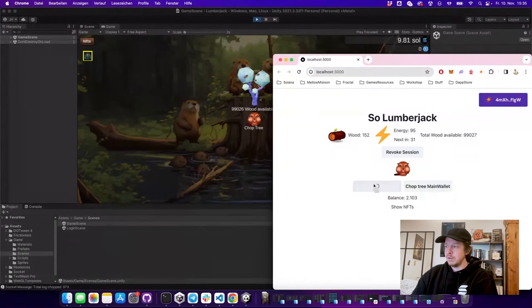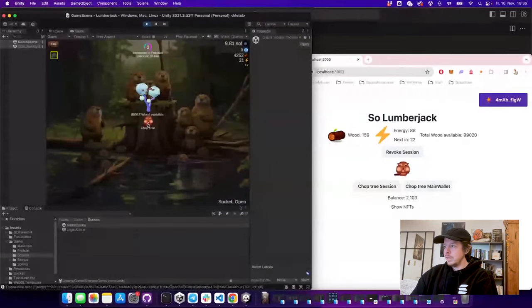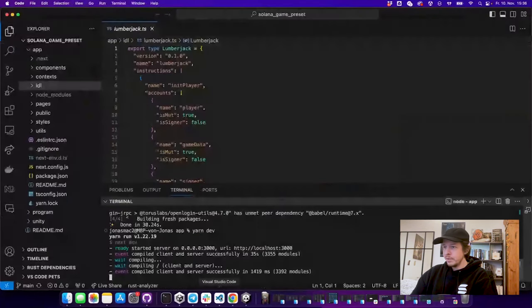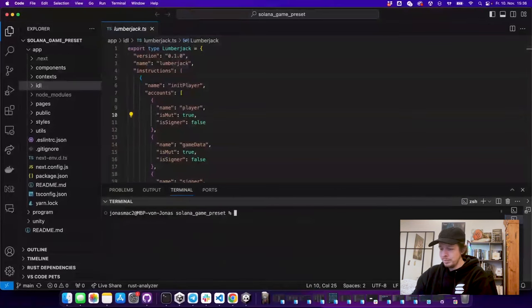Now you can see I can also chop trees with this session — the key pair is saved in the browser and it's funded with a little bit of SOL. I can very quickly chop these trees and chop a tree on this side, and we can see it updates also in the JavaScript client. That's the setup for the game — now let's deploy our own program.